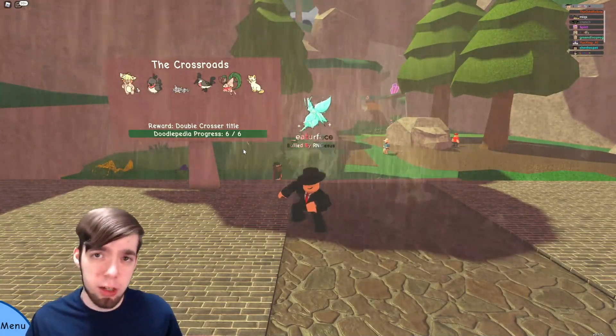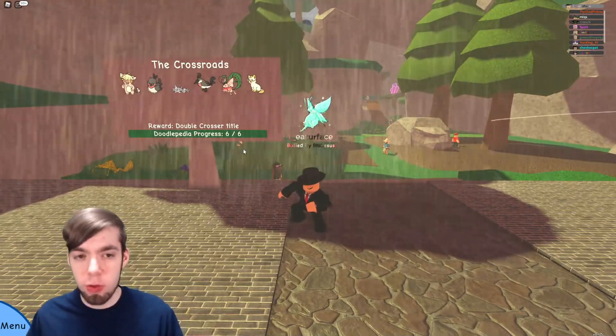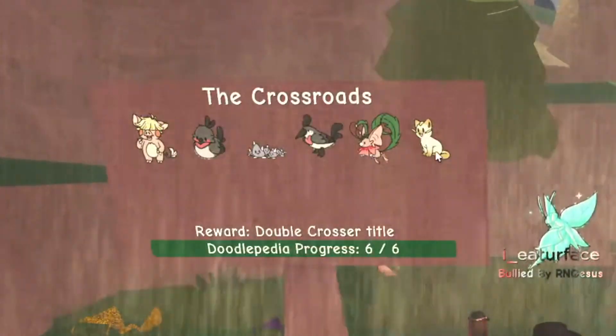Here in the Crossroads, we have three new encounterable Doodles — four if you count Borback here — but we have Peblet, Springling, and Glimu.